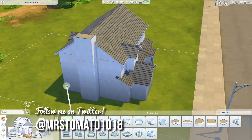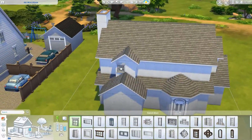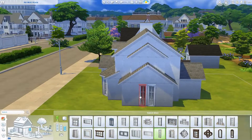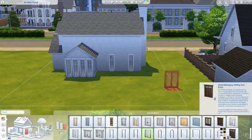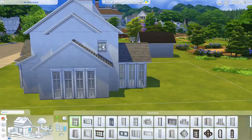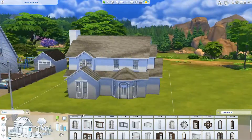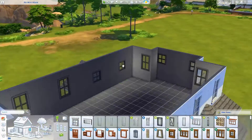The nice thing with doing a base game only build is that you're limited to fewer items obviously, so there are some things where I'd think oh I could do this and then realize I don't actually have that item. But a lot of the base game items kind of go together naturally, so it didn't take as much work to make things look cohesive because they already sort of inherently go together anyway.